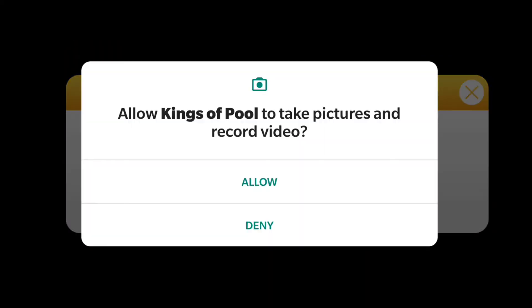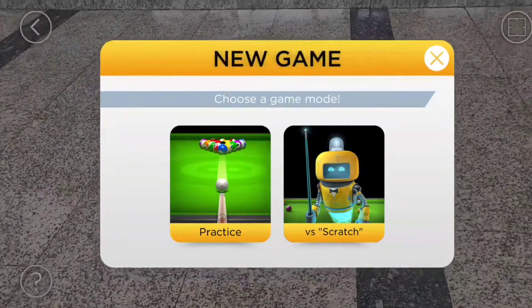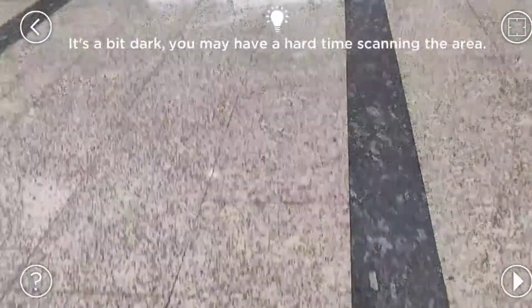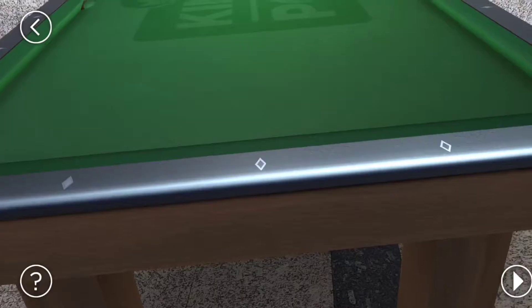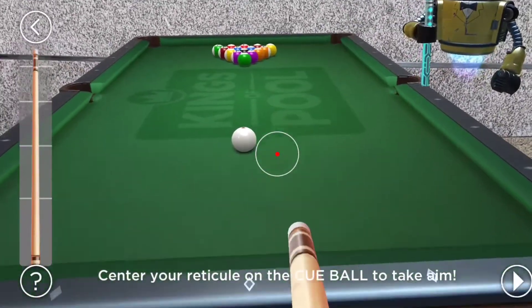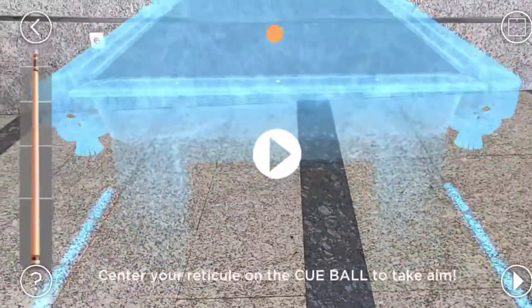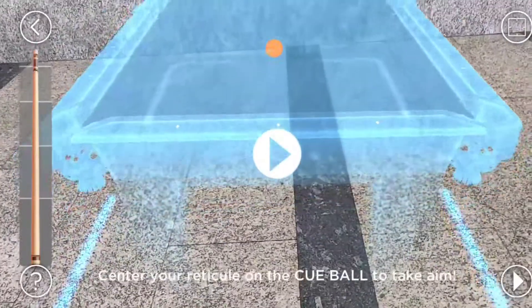We need to set up camera permissions — allow. Now let's play versus Scratch. Just need to scan, and then we can place it here. We're gonna go back — I think we can rotate it. Oh, by the way, we can actually scale it.